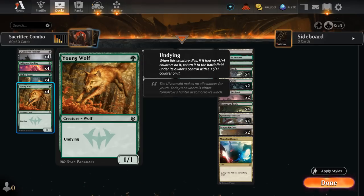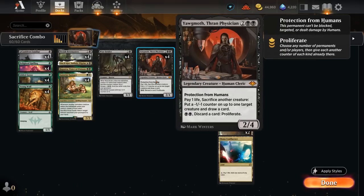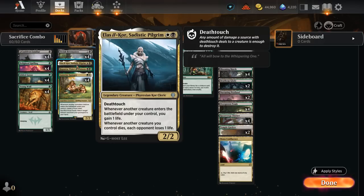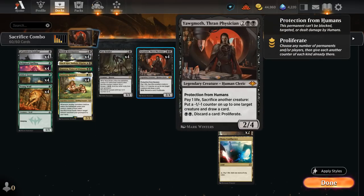We can essentially loop the two copies of Young Wolf back and forth while drawing cards. We will eventually run out of life since we pay one life per iteration, but that's where Sadistic Pilgrim comes in — saying whenever another creature enters we gain one life, and whenever another creature we control dies each opponent loses one life. Now we can infinitely drain the opponent while infinitely gaining life and drawing as many cards as we want.